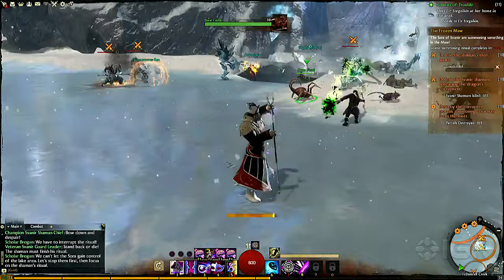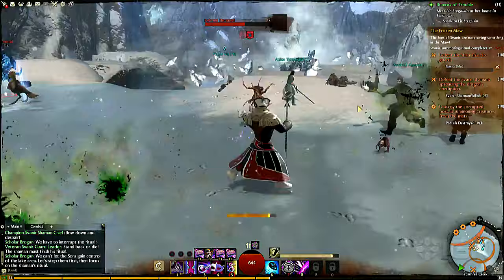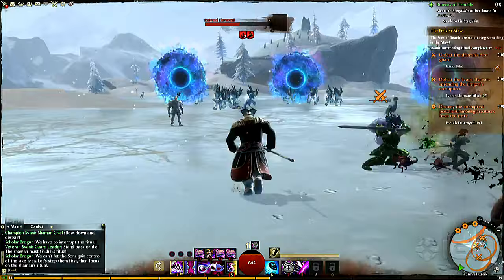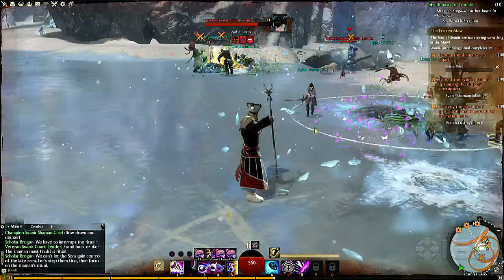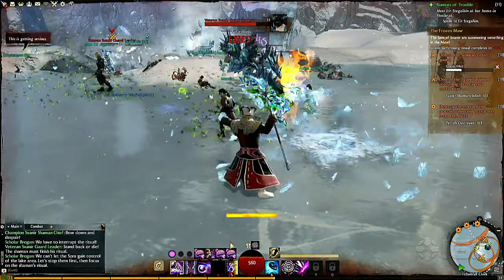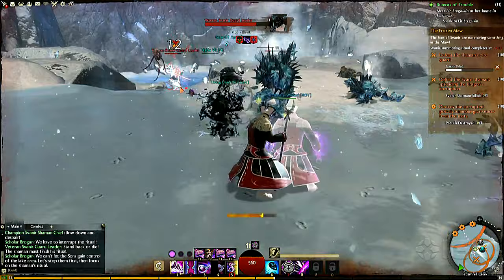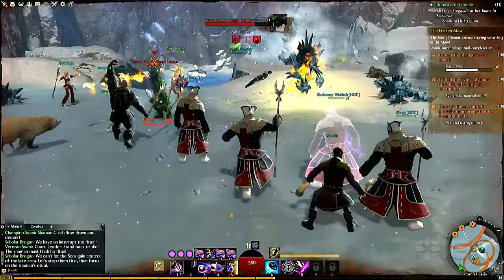Everyone participates in these public events to gain experience, money, and bonuses. It draws a pretty big crowd because the bonuses are really nice. We've progressed to the stage where we have to defeat elite guards, defeat more shaman, and destroy these portals at the other end of the battlefield. So I'm gonna do this dance move and summon a few mirror images, stack some effects on enemies, then summon my buddy who can deal additional damage. I'm targeting this guy because he has a lot of health, meaning I can keep my illusions around longer as a Mesmer.